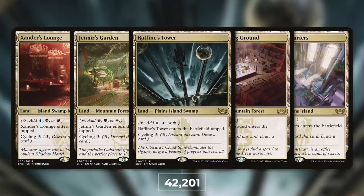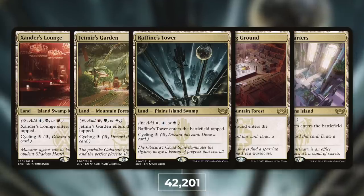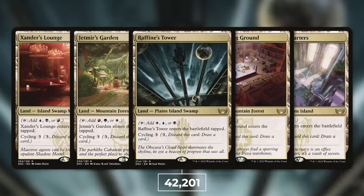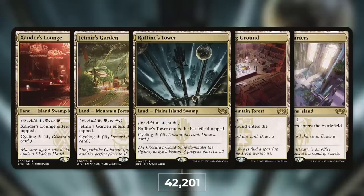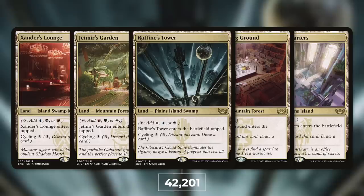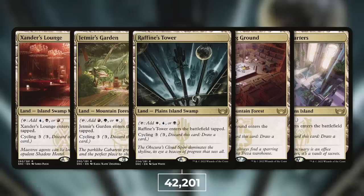Next up at number 7, it's time to move on to the Tri-Cycling Lands. Though I am showing off every single one of them here and all of them see a ton of play, I'm going to highlight the one that sees the most play: Raffine's Tower, at 42,201 decks — that is 30% of eligible decks. If it was more budget-friendly, I'm sure it would see even more play. It's a Plains-Island-Swamp that can tap for any of those colors, and all the other versions do the same for their own colors. On top of that, cycling for three makes it a very flexible card — basically a tri-land with cycling stapled on, plus those basic land types allow you to grab it with something like Farseek. Raffine's Tower and all the Tri-Cycling Lands see a ton of play for a reason, and are quite pricey for a reason too. 42,000 decks — that is incredible.